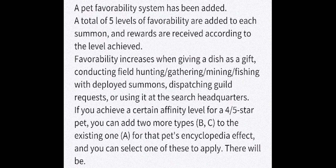Another system called the pet favorability is being added — sort of like a buddy system from various games. There will be a total of five levels for each monster, and you can level up your monster by giving them a gift, doing field hunting, gathering, mining, fishing, sending them on exploration quests, heal requests, all of that. Once you achieve a certain affinity level for a four or five star pet, you can add two more types — B and C — to the existing A type for that pet, and you can select one to apply. This could be pretty big for people who have high level book effects for a certain unit.